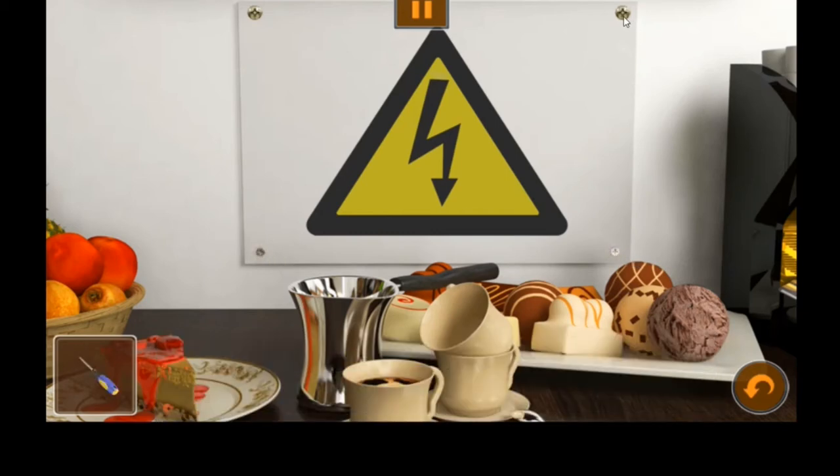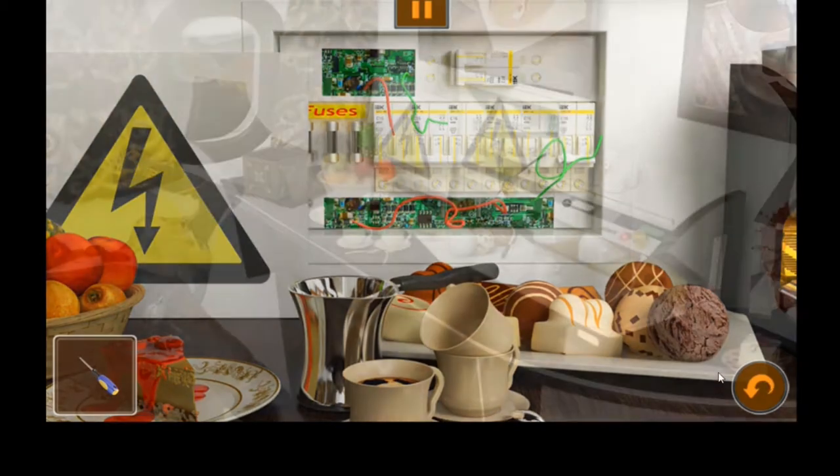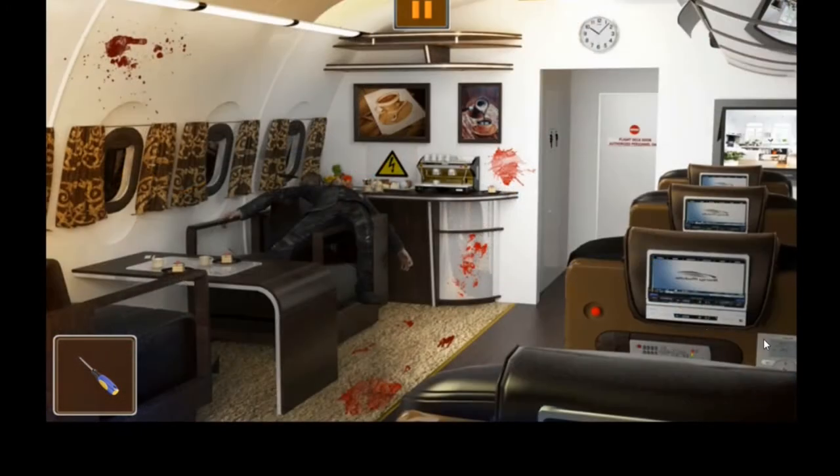Look at the cake - yum yum. We take the screws out, take off the electricity panel, and we can electrocute ourselves. The fuses are right but the wiring is broken, so to fix that we need to come all the way back here.